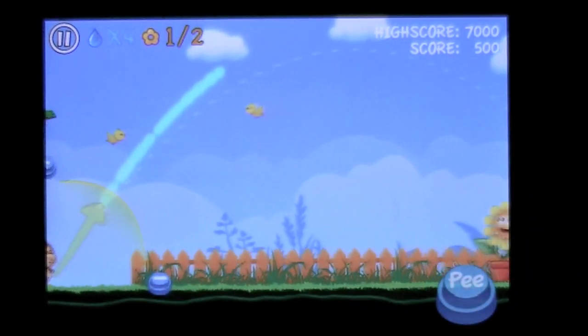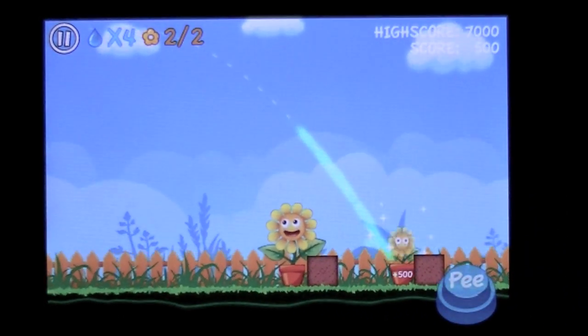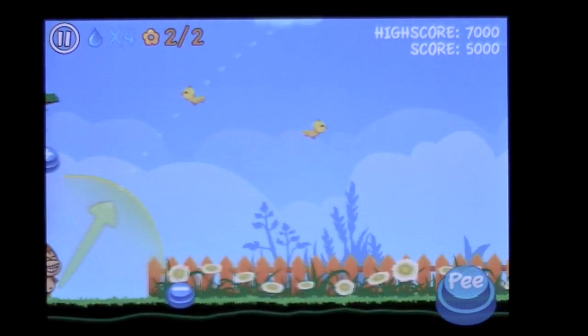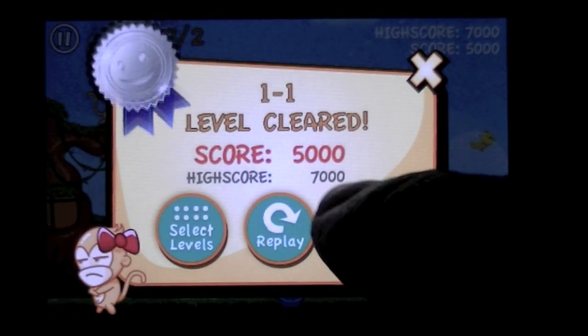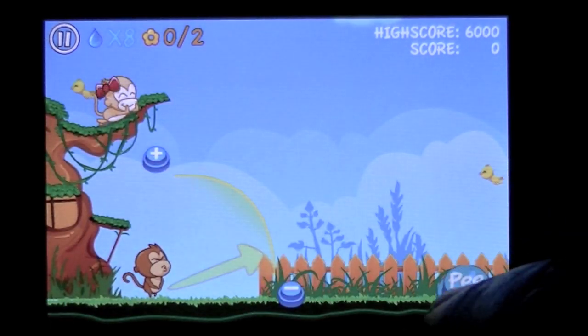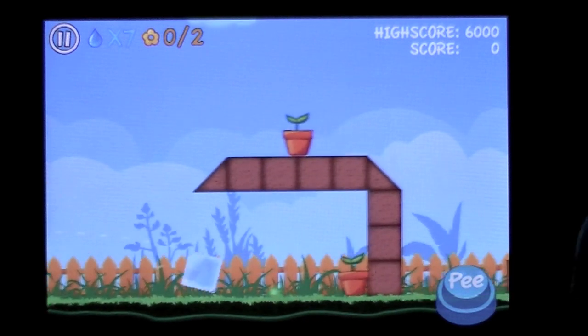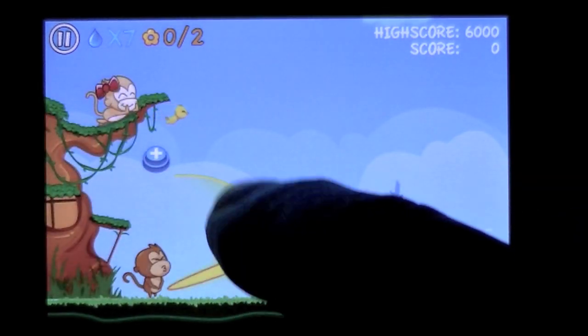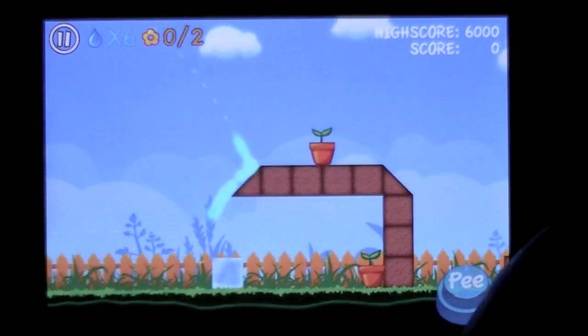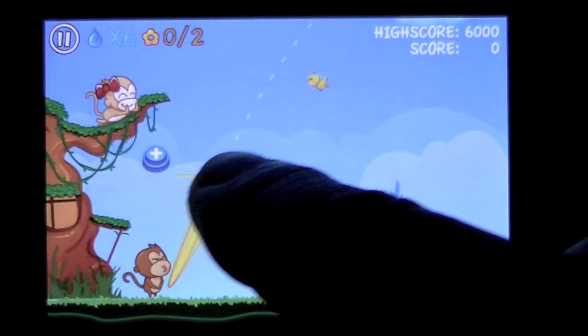He looks like he's really got to go bad, which he does apparently. Now you've got the level cleared and you are a P-Monkey! Alright, we go to the next level — you can see it gets harder, there are obstacles. Then you pee into the glass.